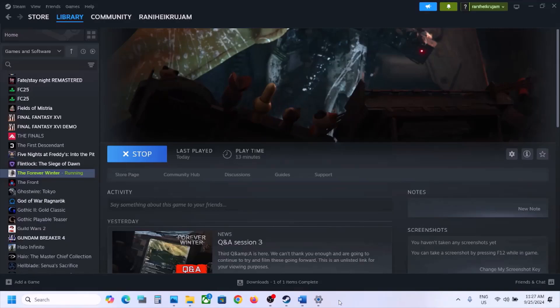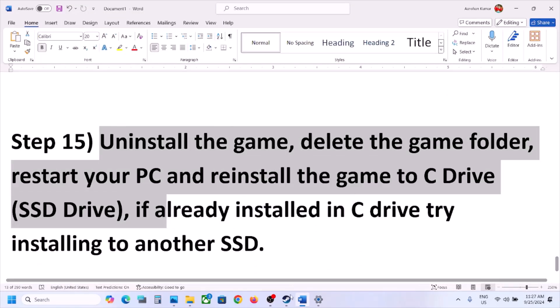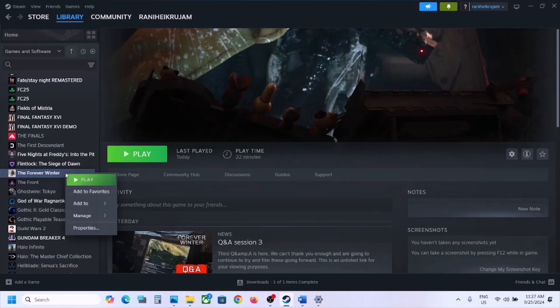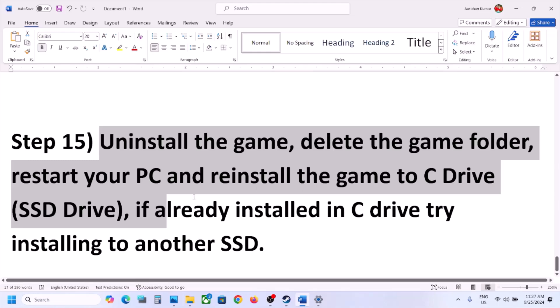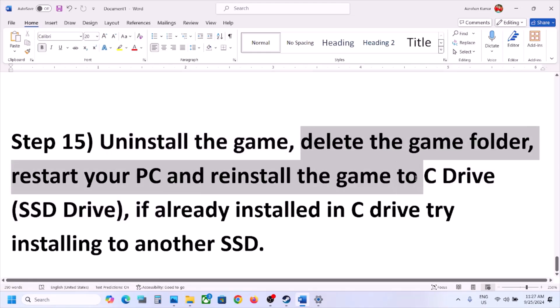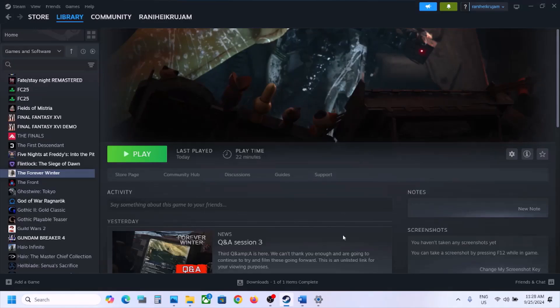If nothing is working, uninstall and reinstall the game to a different drive. Right-click the game in Steam, select Manage, then Uninstall. After uninstalling, go to the game installation folder and delete the game folder. Restart the computer, then try installing the game to C Drive if it was on another drive, or try another SSD. One of the steps shown in this video should help you get the game running on your Windows computer. Thank you for your time — please like this video and subscribe to my channel.